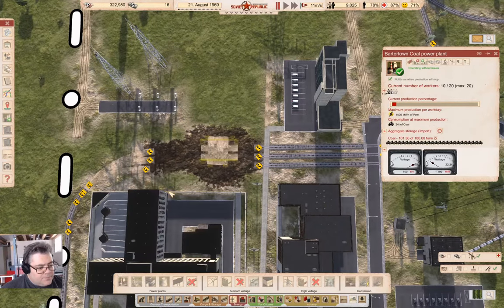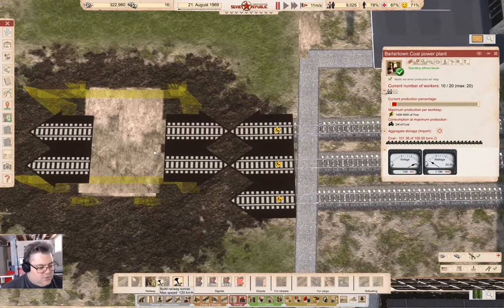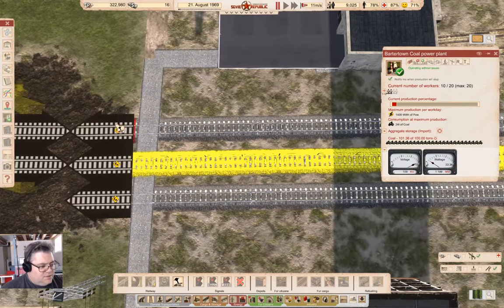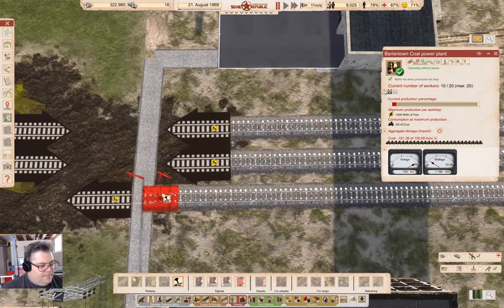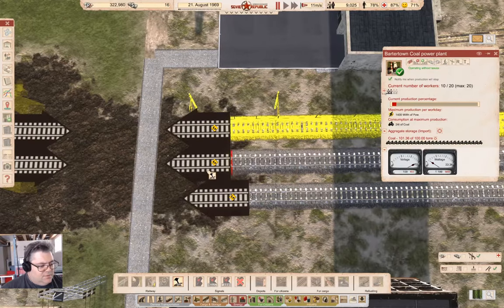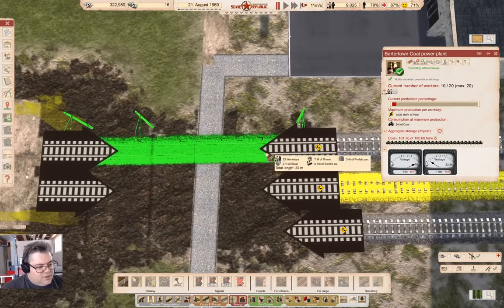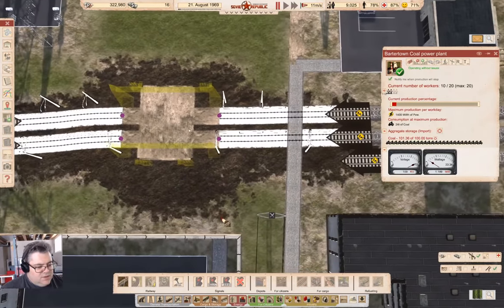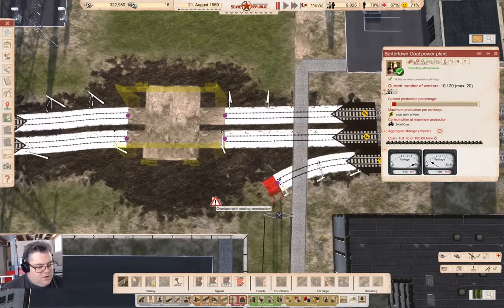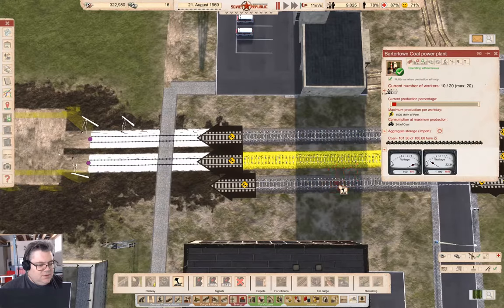Now we need electric tracks to connect. I need this to undo that, and undo that, and that. We can back these up to here. Now I can connect that, connect that, connect this, connect this. And then we can come over here — not like that we can't. Then don't. We can do this and back this up even further.